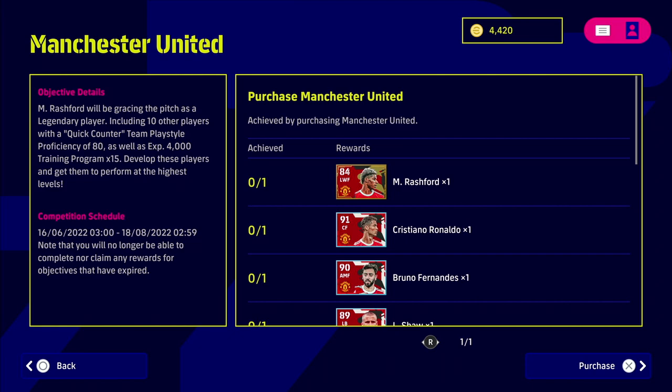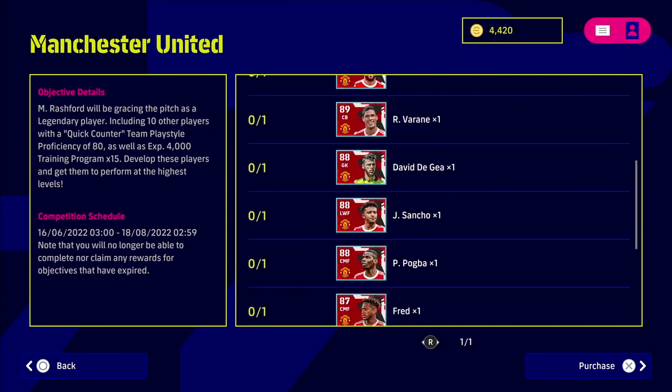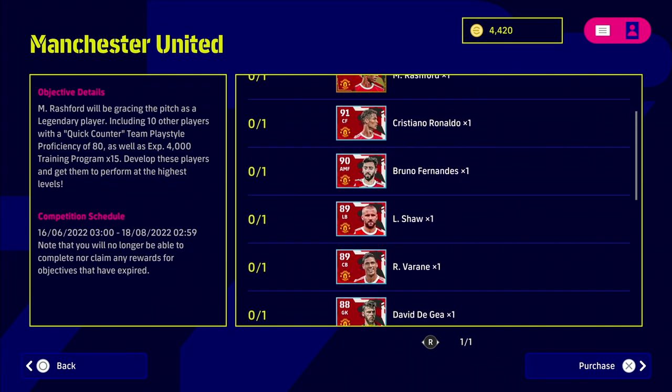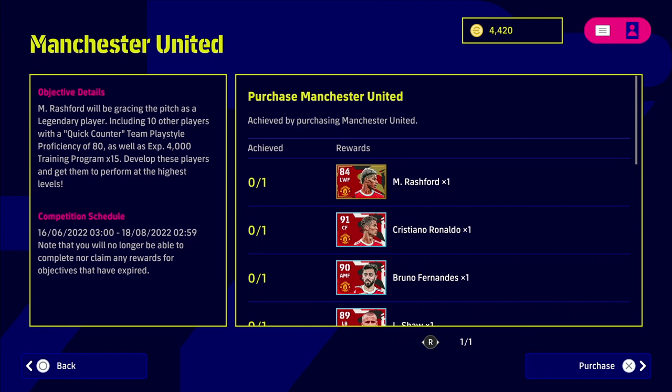For this Manchester United one, we are playing with a quick counter team play style, proficiency of 80. Quick counter is a very overpowered team play style, especially if you're new to the game or used to playing FIFA with quick passing, or PES 2021 with quick triangles and players in pockets of space. The legend player here is Marcus Rashford, and then you have Cristiano Ronaldo, Bruno, Shaw, Varane, De Gea, Sancho, Pogba, Fred, Harry Maguire, and Juan Mata, plus 60,000 XP training programs.